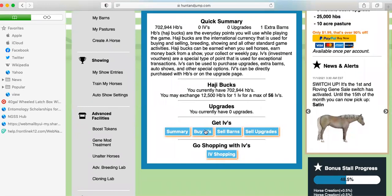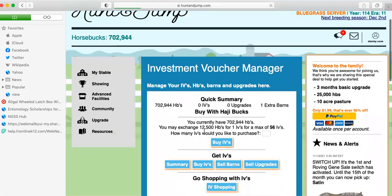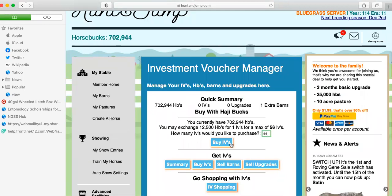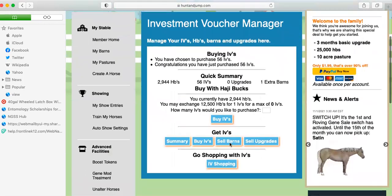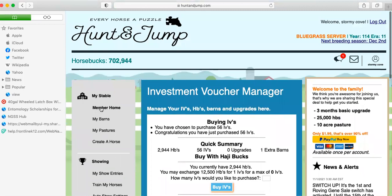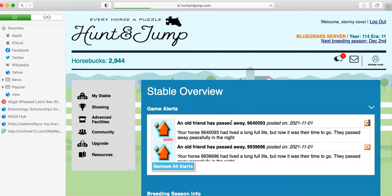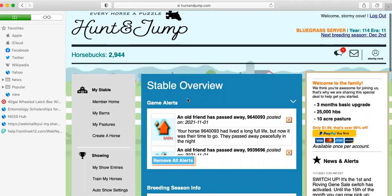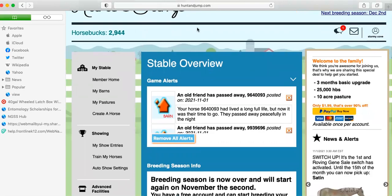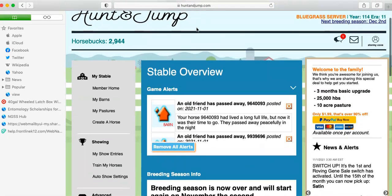I can get up to 56 IVs, so I'm going to get 56 IVs. Now we look — I'm down to like 3,000. Definitely a different picture from a finances standpoint. So now I will continue.